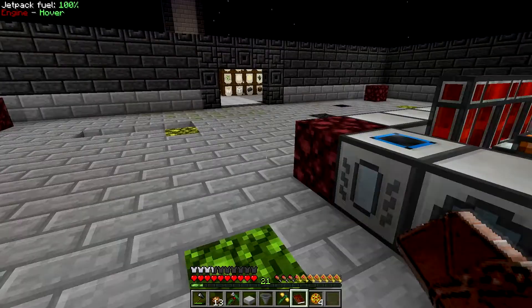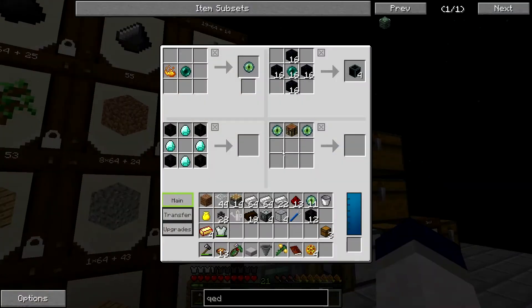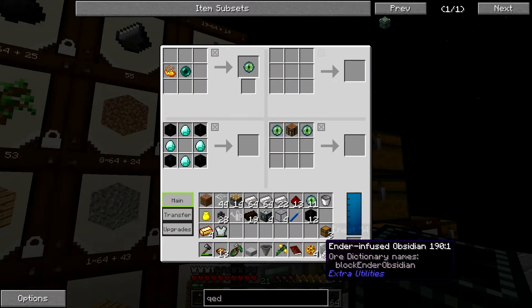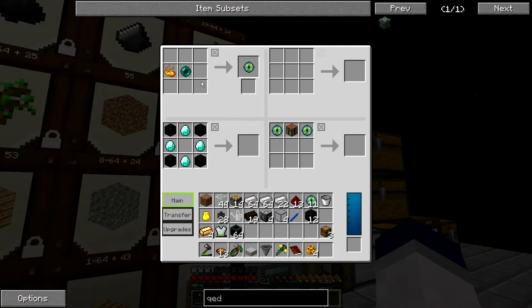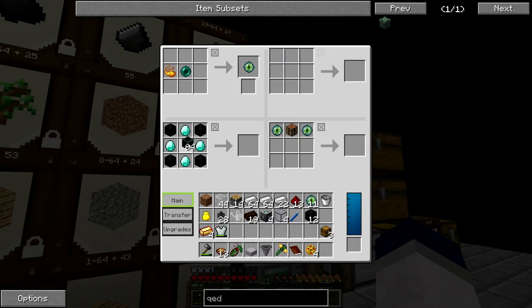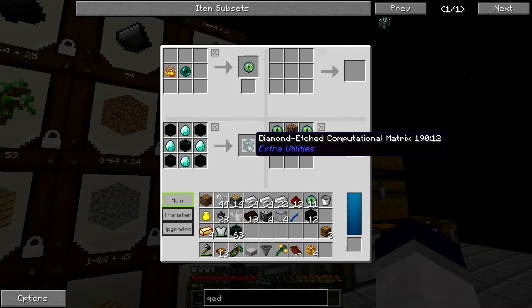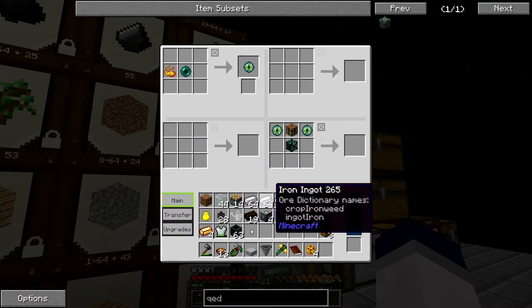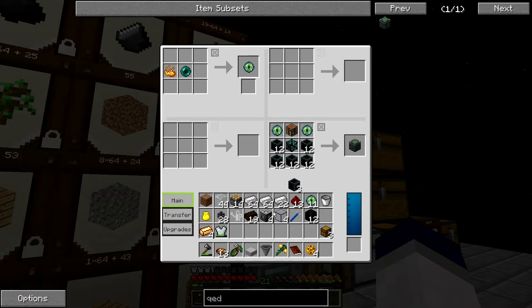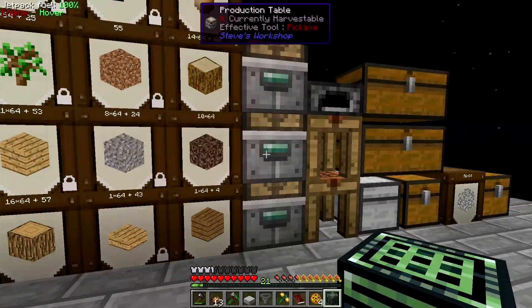Over here I did set up the recipes for the QED. I made a stack of ender-infused obsidian and I already made a bunch of eyes of ender. To make the etched computational matrix I need these diamonds and the burnt quartz, which I already cooked up. And then to make the QED itself, it's basically just like that. I'll just hold onto those for now — so I have the QED.